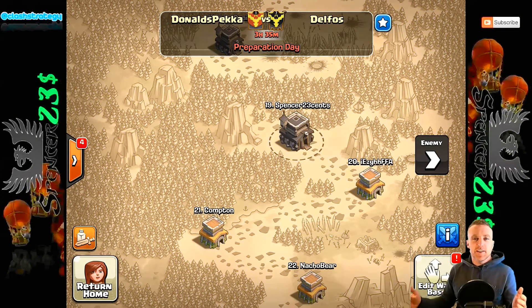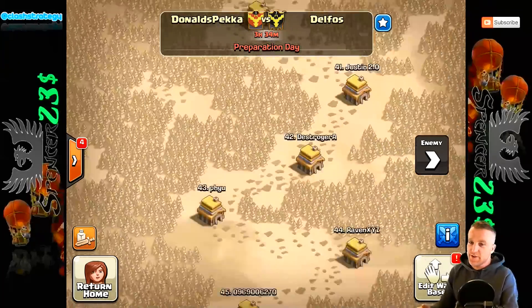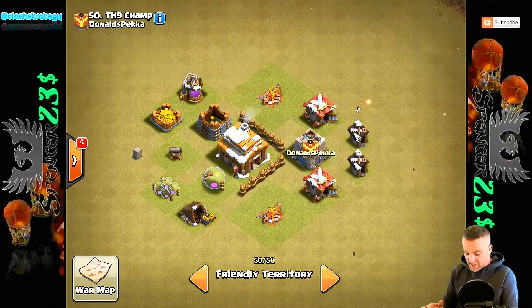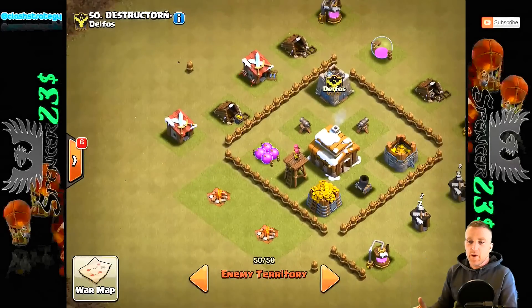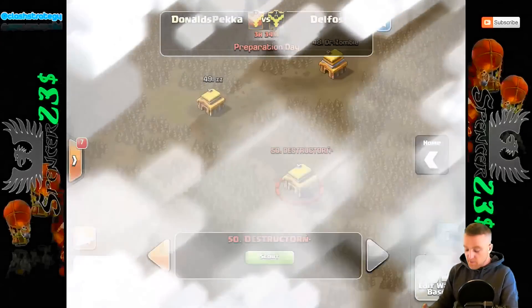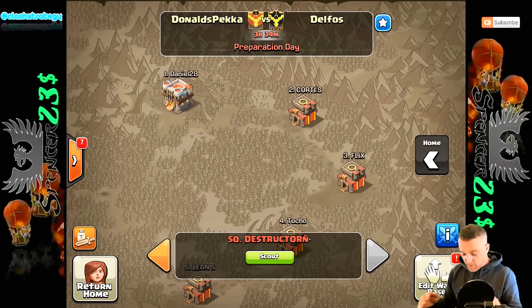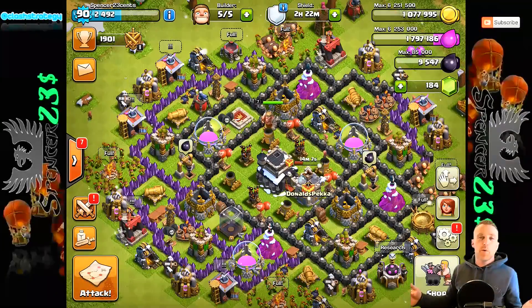Hi guys, I'm back. And if you've noticed, I've dressed differently — the first raids were yesterday; I had to go away and do a stream. And we've made a stream clan. The guys decided our clan was going to be called Donald's Pekka — so this is Donald's Pekka versus Delphos. We have some seriously OP players in this war, with town halls all the way from Town Hall 3 up to Town Hall 11. We've got 3 hours 34 minutes till this war begins. All of them are people from the stream. That will be happening in another stream, but before we were interrupted, Town Hall 9 farming.